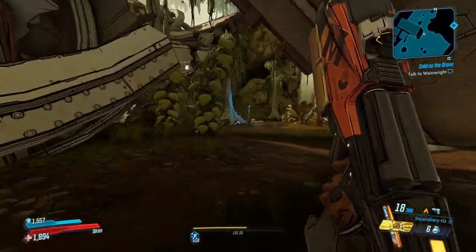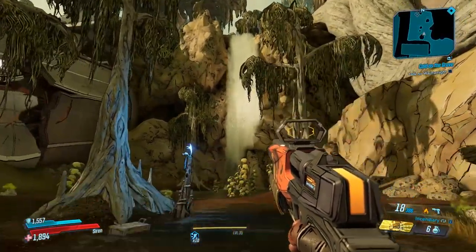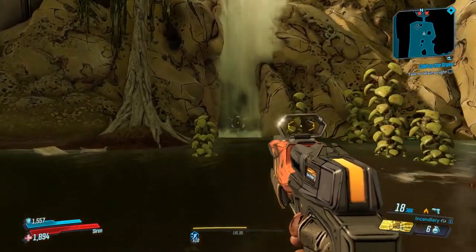Spawn at the fast travel area, as you can see. Once you run into this area right here, you'll see a big waterfall just there. Head towards that waterfall, and there is a little cave behind it which will spawn people.